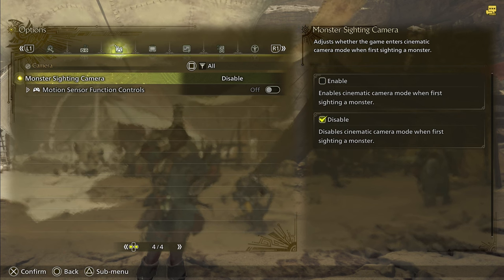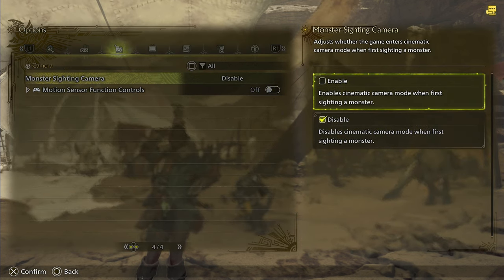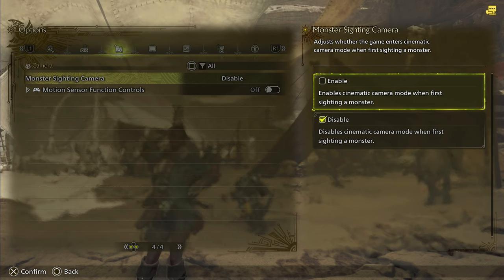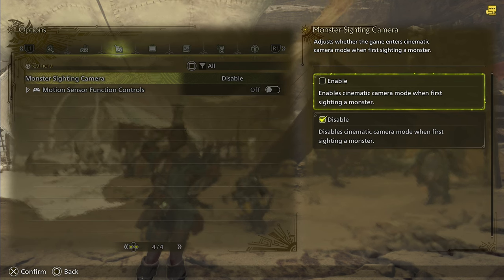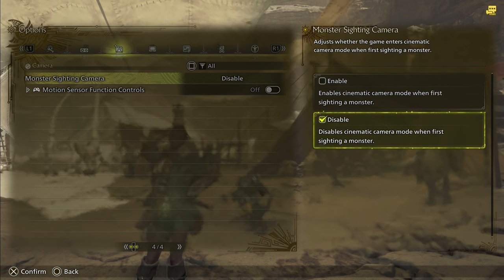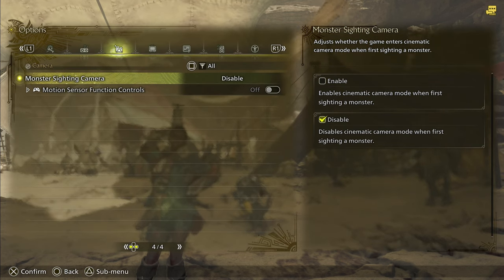Finally, we have the monster sighting camera here in the camera settings. When you first spot a monster, it takes you into this kind of cinematic where it zooms in on the monster and says its name and all this stuff. Your hunter is still active, so you kind of lose the ability to actually see what your hunter is doing, control your hunter, put on a ghillie mantle, set down a trap, or start to get set up. I found that to be a little annoying, so I went ahead and disabled that. If you want it for immersion, you can go ahead and leave it on, but my personal preference was to turn that one off.